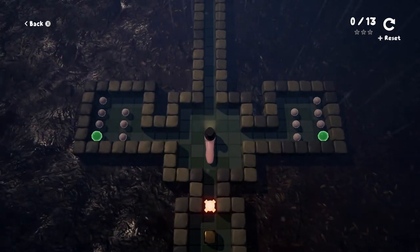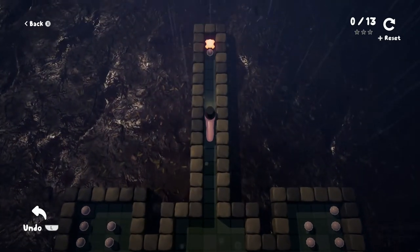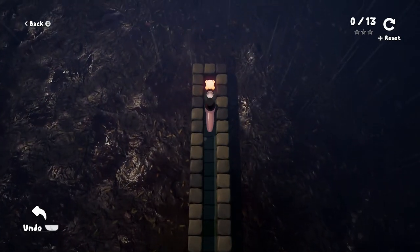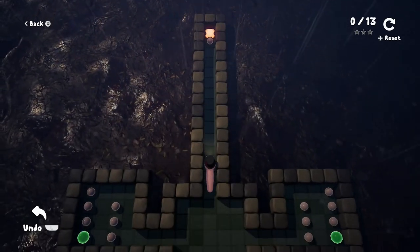Okay, so we're gonna go all the way down this magisterial hallway here. Alright, we gotta figure out how to work our way around. How many spaces do we have here? 1, 2, 3, 4, 5, 6, 7, 8, 9, 10, 11, 12, 13.